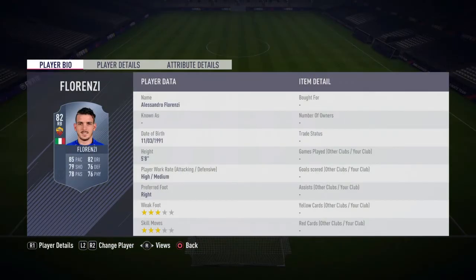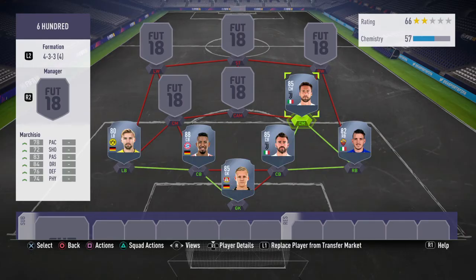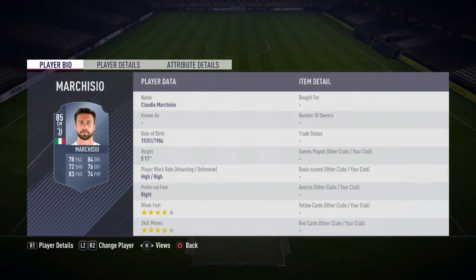Right back position we're gonna have Florenza, he's 82 rated, he's got 85 pace, 82 dribbling, 76 defending, 76 physicality, high/medium work rates and he's 5 foot 8. He's like the best right back in the Serie A.